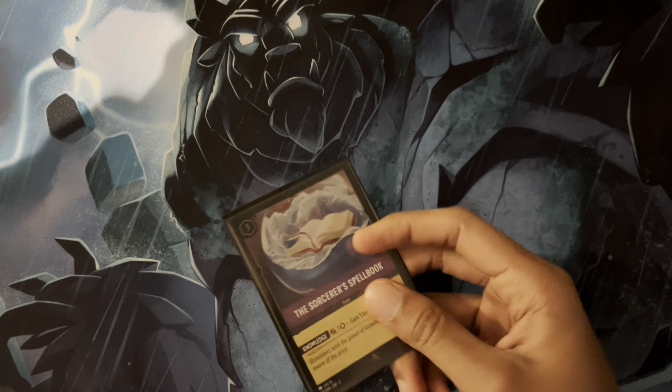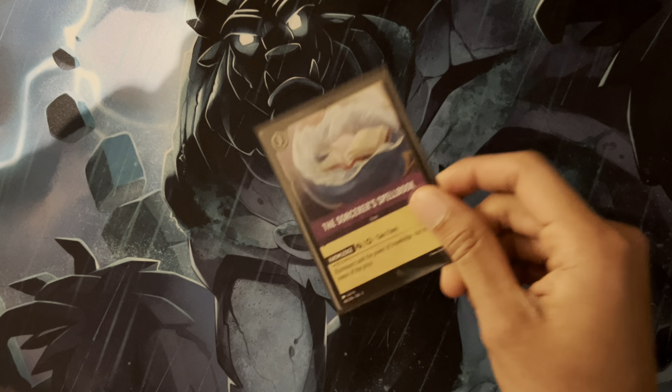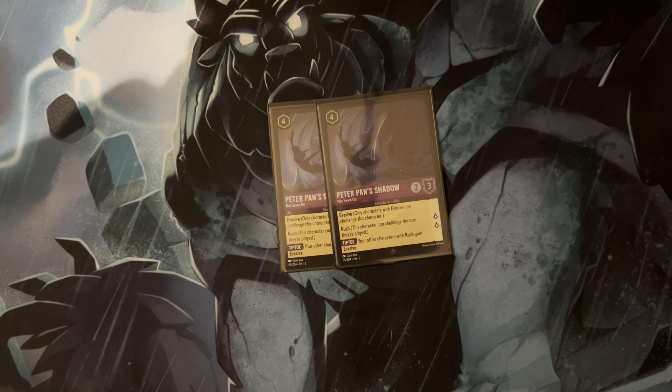Today is Friday, February 23rd, and it is the official release day for Into the Inklands, Disney Lorcana's third set. Before I go ahead and start posting new content, I just wanted to document the deck I used in the Rise of the Floodborne meta — Ruby Amethyst. Let's quickly break this down so we can start moving on to the new meta. This is just for documentation purposes.